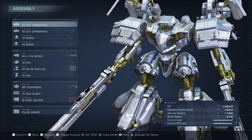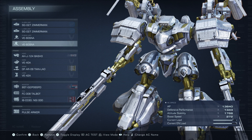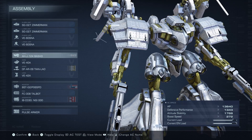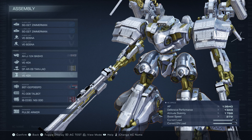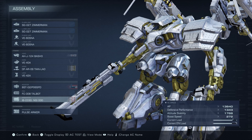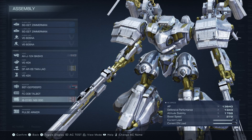For my frame parts I went with high AP and high defense parts. For my head part I went with the AHJ124. For my core I went with the VE40A. For my arms I went with the DFAR09 Tianlao. For my legs I opted for the VE42A because it is the bipedal leg with the most AP. I could opt for tank legs since those have higher AP, but I don't want to compromise my mobility for the final boss. You can choose a tank build if you want, but if you want to follow my strategy I suggest you use the VE42A instead.